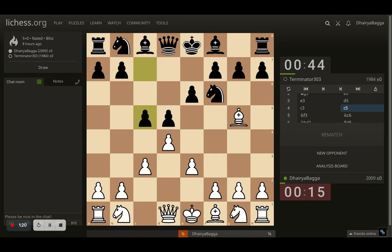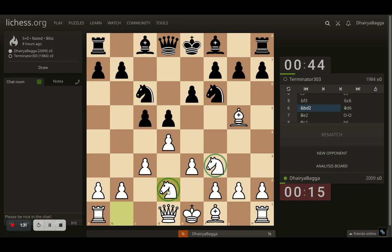Opponent plays c5 and I went with knight to f3, making sure that if the opponent takes I can take back with the knight. Opponent develops the knight to c6 and I placed my knight to d2, connecting both the knights. Opponent plays bishop to d6, preparing to castle on the king side.